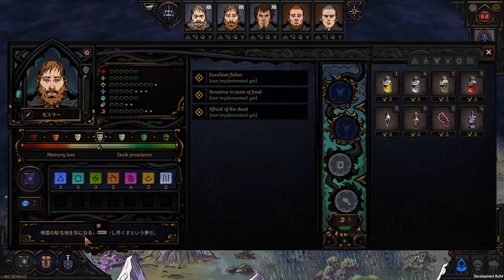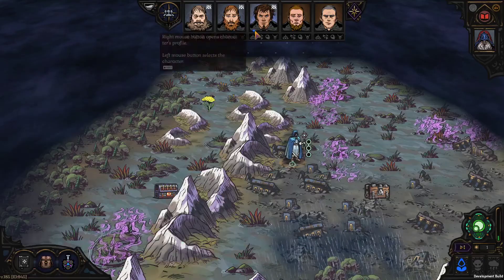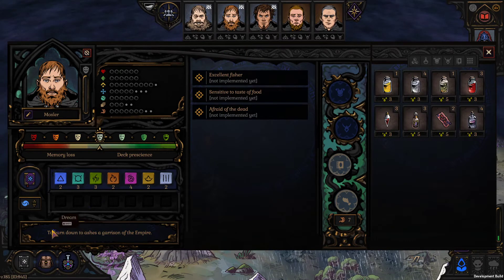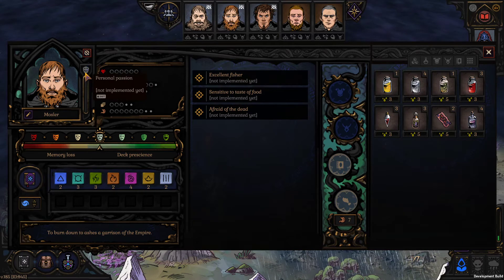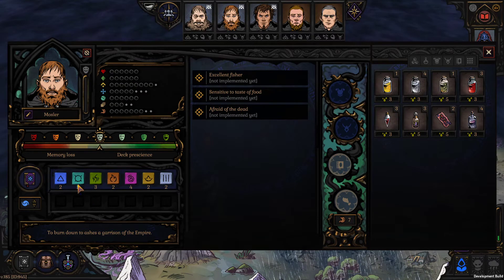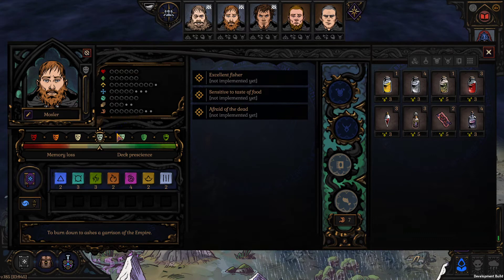This is called personal passion, and personal passion is connected to the dream. Some dreams can be realized and some cannot. For example, he wants to burn down the garrison of the empire — so his personal passion will be pulled from the pool of passions belonging to that dream, and when he fulfills that passion he gets a boost. Given that his dream is pretty violent, his personal passion could be that for every legion member destroyed while he's present in the encounter, his mood goes up by a certain value. This is something we'll be working on as we make dreams and mood work in the game.